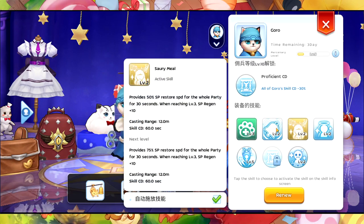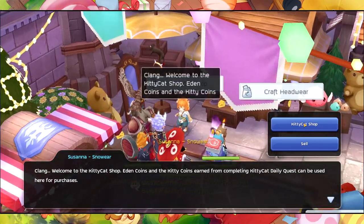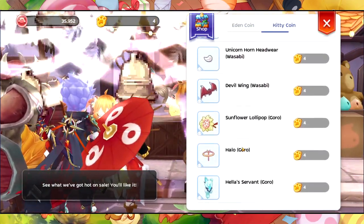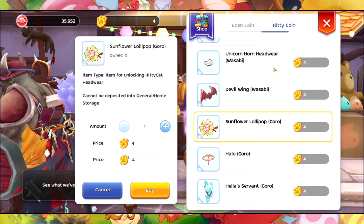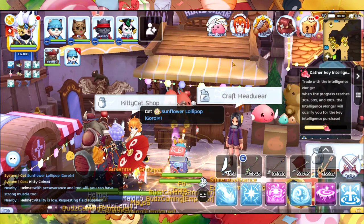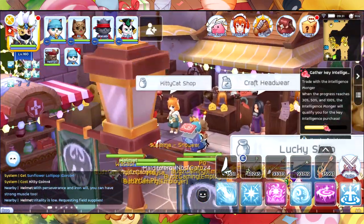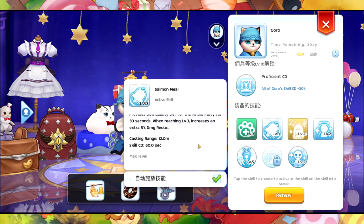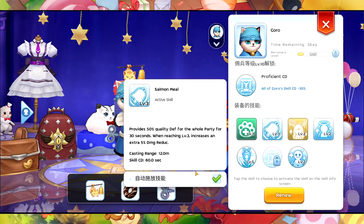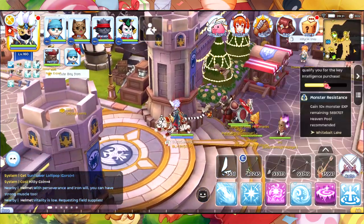Let's see what skill I'm going to unlock — I'll buy the Salmon one, as the Salmon is going to be better. Here's the Salmon Set — let's buy and use it. There we go, let's check it again. It is now level three.